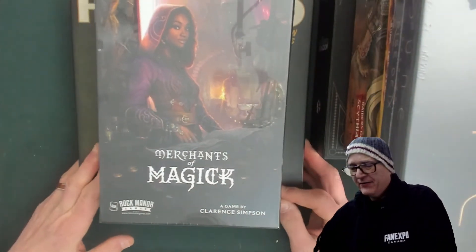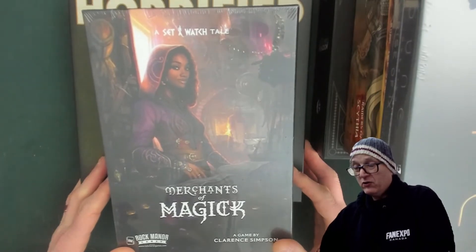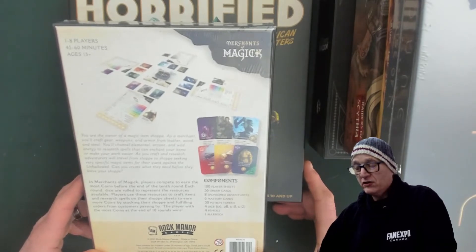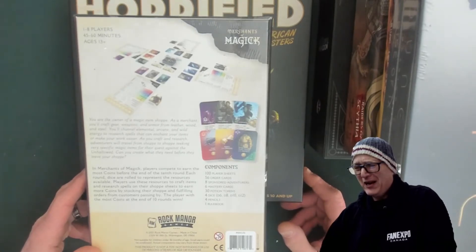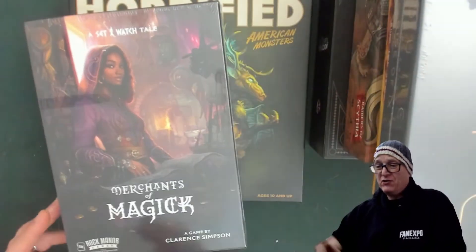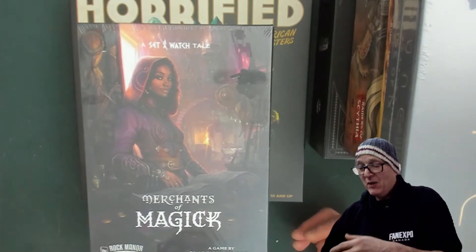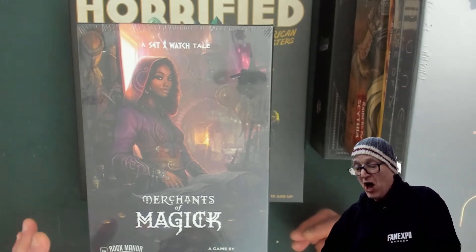I couldn't help myself — I did not pick this up at Kickstarter. This is Merchants of Magic. Basically you're going to be a store owner and you're going to sell to various adventurers things that you make and things that you buy. It's one to two players, 45 to 60 minutes, ages 13 and up. There are lots of player sheets. It's kind of a serving-right style game. It looked interesting — I do like the Rock Manor games and I should have picked this up with the last Set of Watch game. But it just came in, the price is not a lot of money, and I'm very excited. That is Set of Watch: Merchants of Magic by Clarence Simpson.